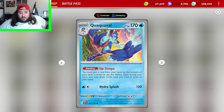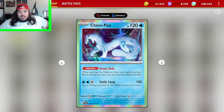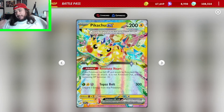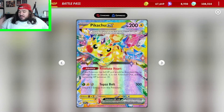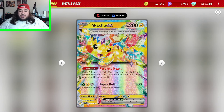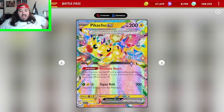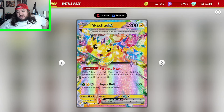Quaxly, Quaxwell, Quaquaval — draw 5 cards, pretty neat but it's a Stage 2. Iron Bundle — Chinpow discards a stadium, nice little signal attack with 20, but pretty bad. And there is Pikachu EX, the hype card of the set. It has Topaz Bolt — 300 damage — discard energy from this Pokemon. There are a lot of different ways of playing this card, Lost Box is probably the most ideal way — getting 70 cards in the Lost Zone and powering it up with Mirage Gates seems the best. When this Pokemon is at full HP and gets knocked out it has 10 HP remaining — so it's like a built-in Focus Sash.